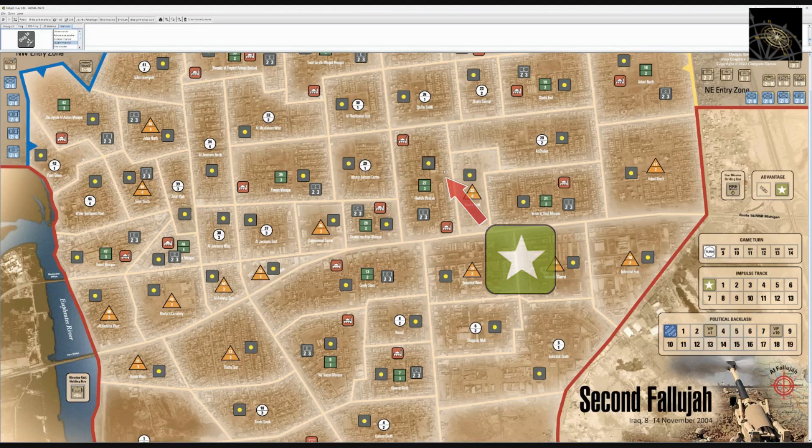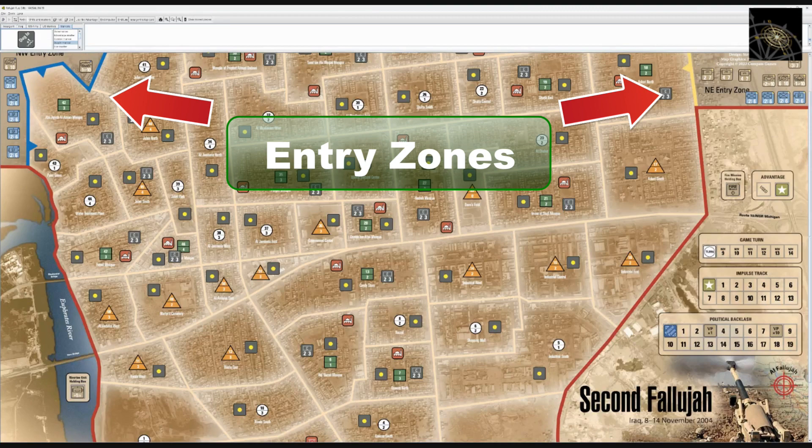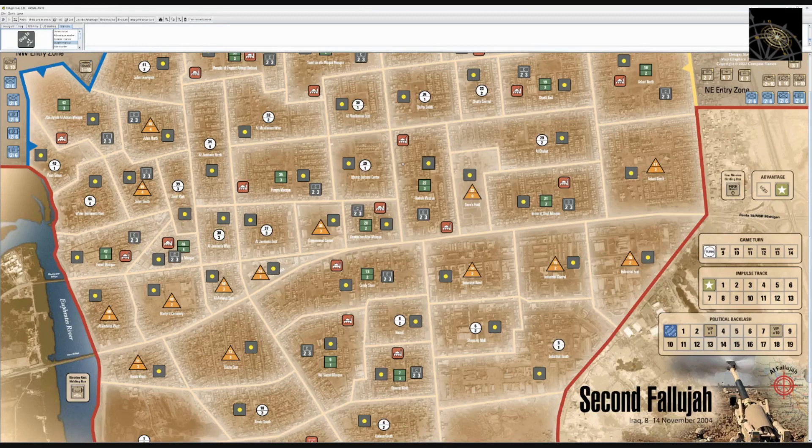At the top of the map there are two entry zones where coalition forces enter the game, with their starting units arrayed there. A red line shows the border of the playable area. On the right side there are tracks for game functions: a game turn marker — there are seven turns, each representing one day. The key fighting in Fallujah lasted about six weeks, but the critical first week is what the game represents.